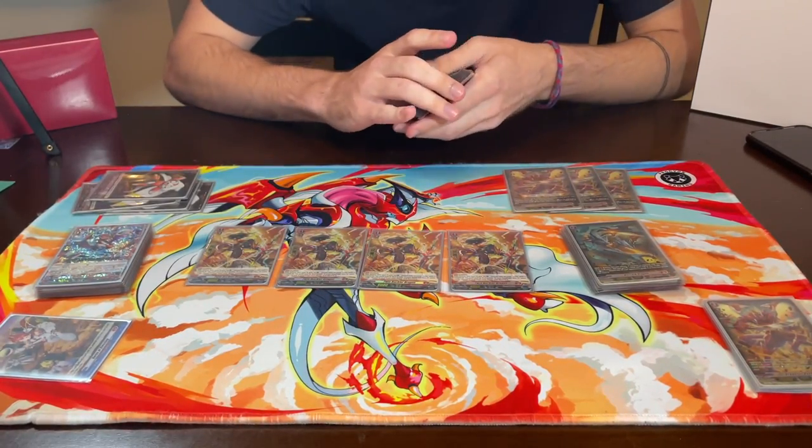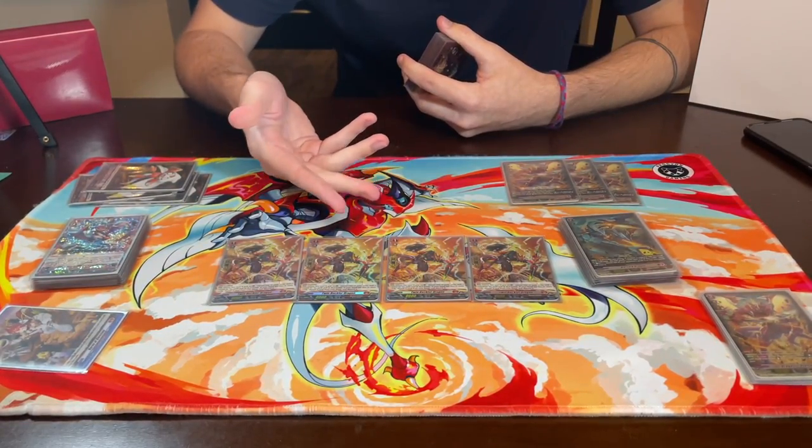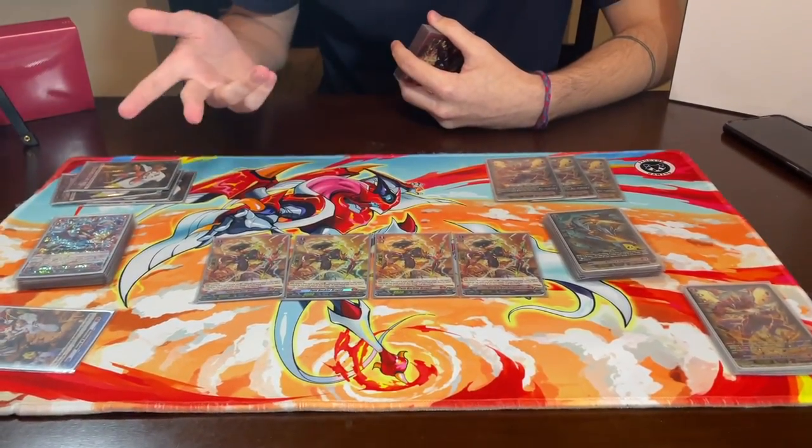Next up we're running four perfect guards, pretty standard in pretty much any deck in the format right now. We're running Twin Buckler Dragon's trial deck perfect guards because when you've got two cards in hand, you drop one and get to save the other for persona riding next turn, or calling whatever you need to maybe wrap up the game.